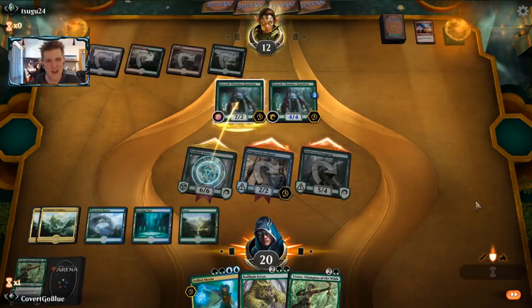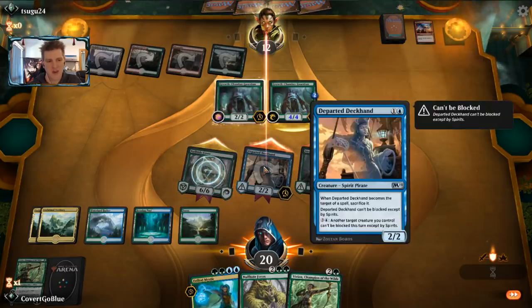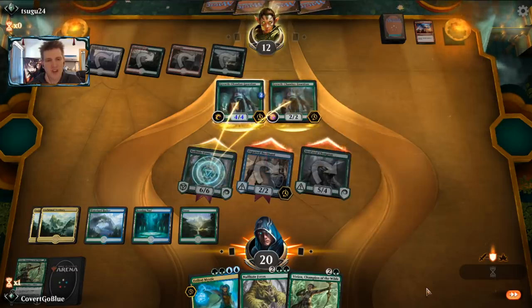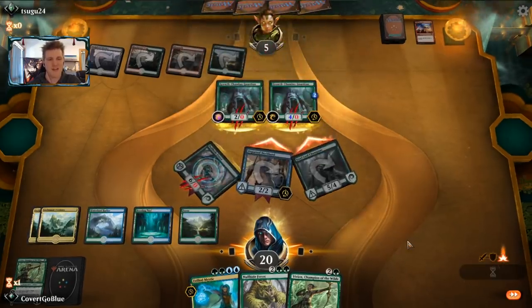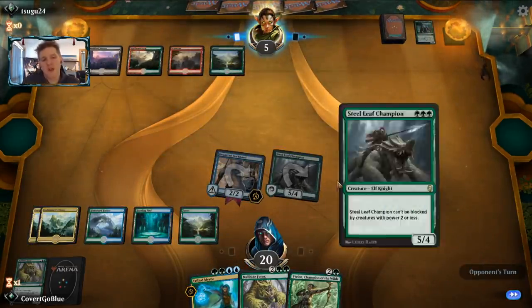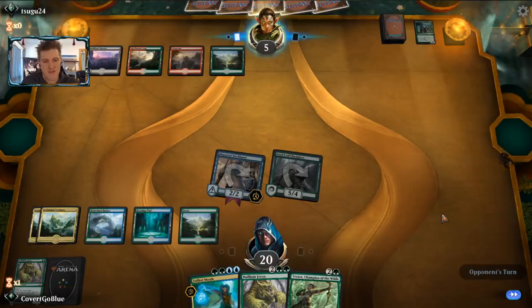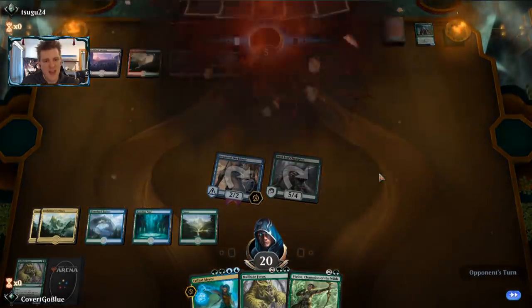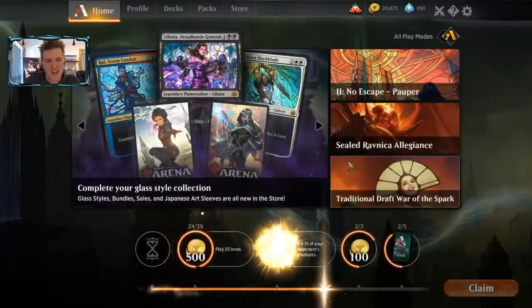Holding up Frilled Mystic this far ahead on board with the opponent on a one-turn clock. A possible Growth Chamber Guardian change of mind - but you can't block Departed Deckhand; it's unblockable unless you're a Spirit. That pulls the opponent back into blocking the Nullhide zone, down to five. Their turn - they need a blocker for the Champion and need to remove the Deckhand, or it makes the Champion unblockable. They have... scoop. It was a situation they were unlikely to escape.